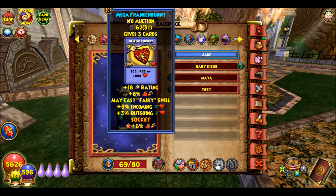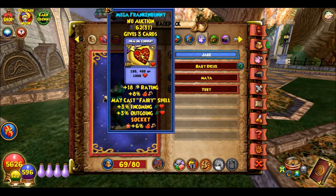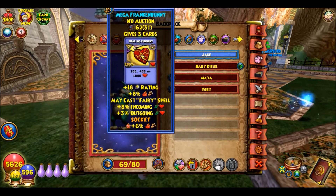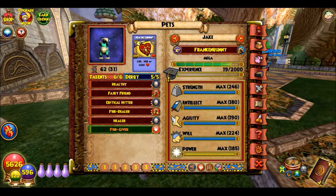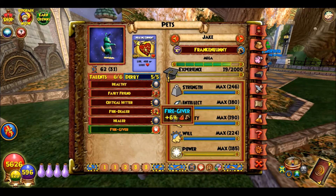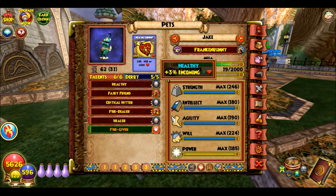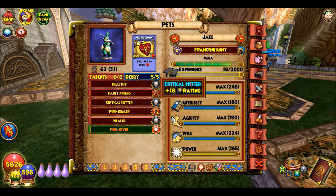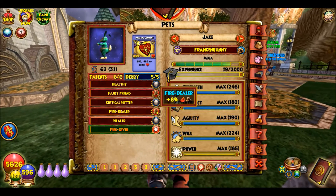For pets, here's my main pet. I actually named my old pet after myself but this one is better. I got this one from Monoplox — he hatched with me a couple years ago. I got some pretty good talents: Healthy, Fairy Friend which casts the fairy spell, Critical, Fire Dealer which gives 8% fire damage, and Healer. I also use the Fire Giver jewel which gives like 6%, so lots of good stuff.